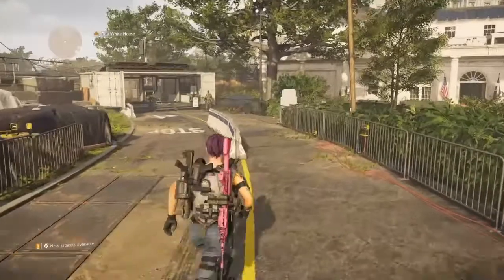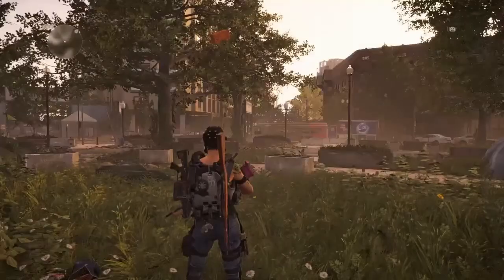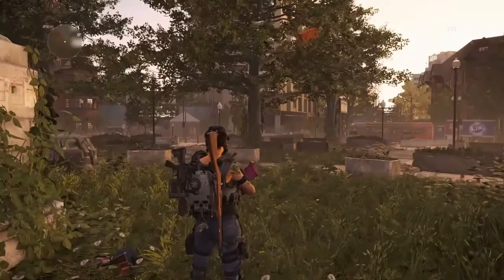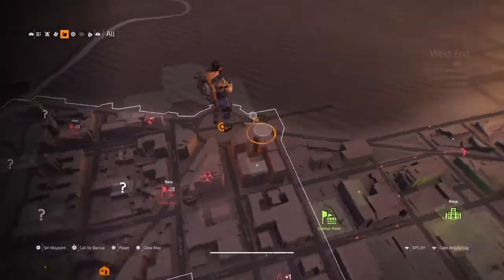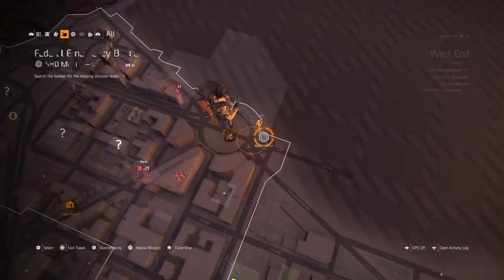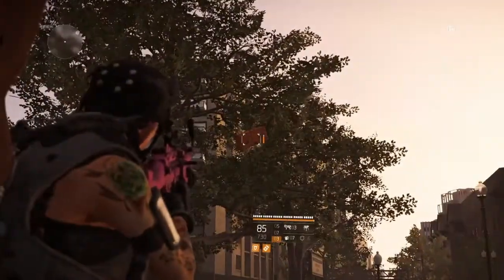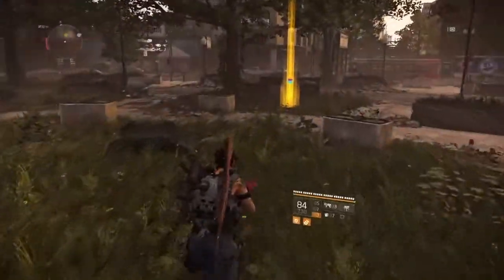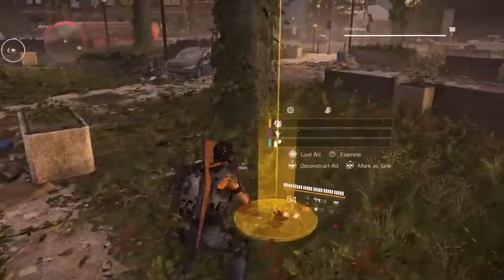Let me know in the comment section if you find more that aren't in this video. The first one is here right in the middle of this circle, so come to exactly where I am standing. You can even use the main mission to fast travel here. Look up into the tree, give it a shot, and go over and collect your loot.